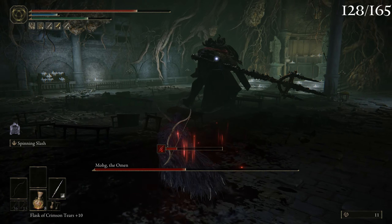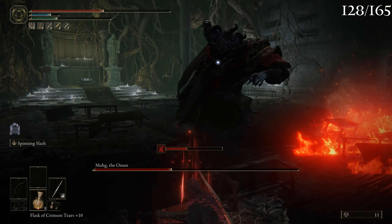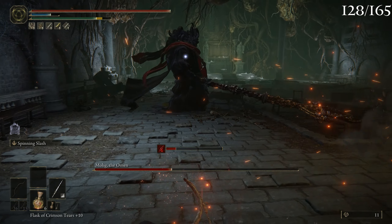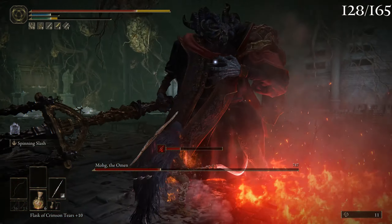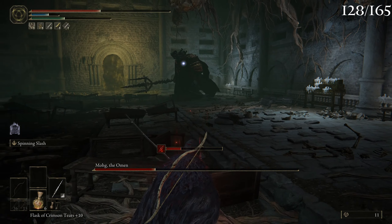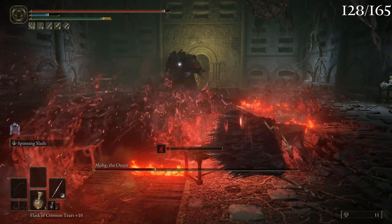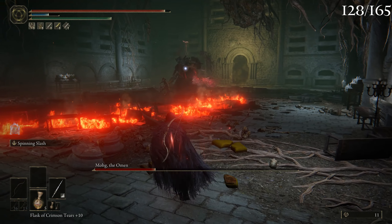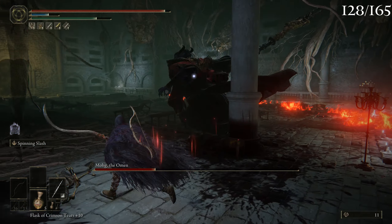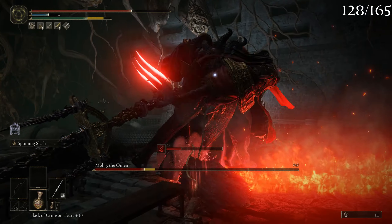I'm gonna want to get a stagger in, but I don't know if I actually can. Maybe I have to do the spinning slash three times, but normally that doesn't really happen with these kinds of bosses. I'm just gonna cover the whole area with your blood. Okay, let's see — one more. Okay, okay.